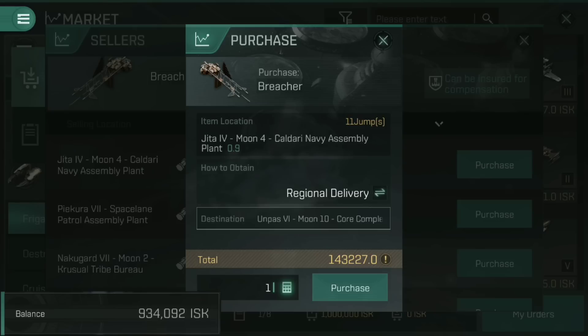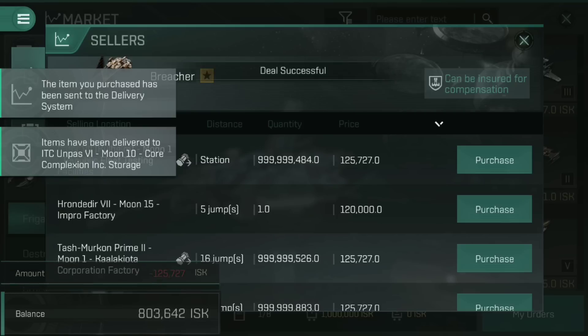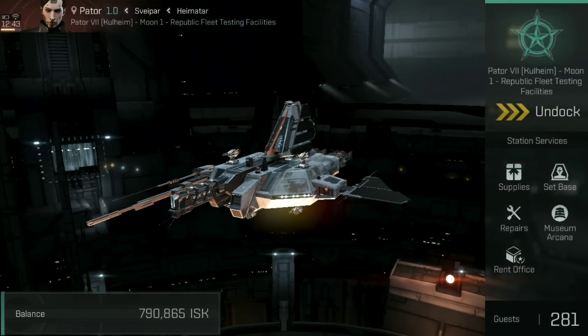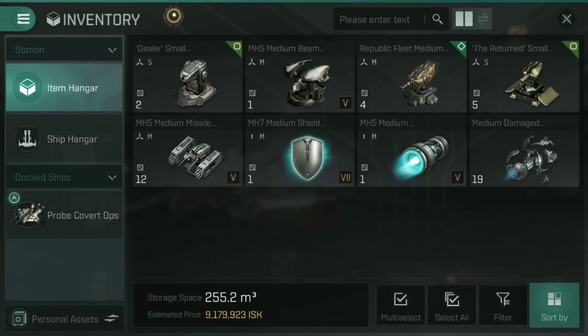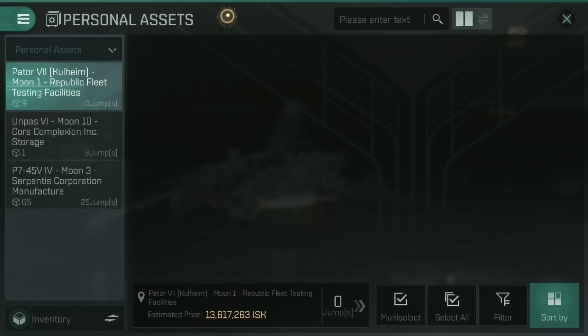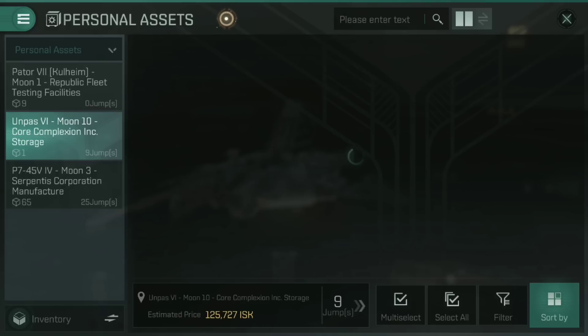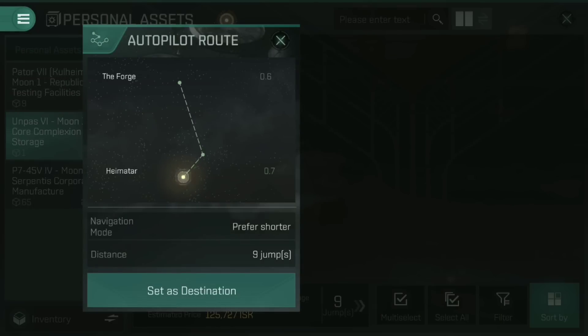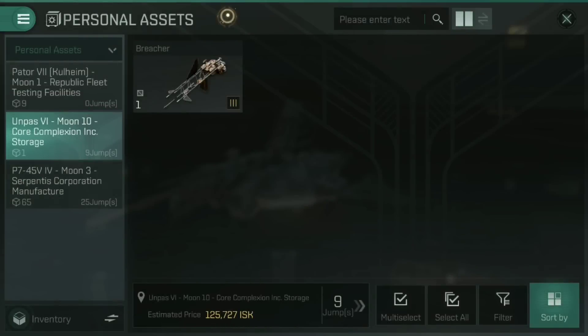Let's actually look at that — Unpassed 6 is a little bit closer. If I tap in there, the cost is 143,000 up from 127,000 — not bad at all. I'd rather do that than jump all the way to Jeter, so I'm going to purchase that. You'll see it now has put that into my items. If we come out and back into the inventory, go into personal assets, you'll see everything at all your different stations. There it is — Unpassed, 9 jumps out — there is that breacher. I can tap to set that as my autopilot destination so I can go and pick it up.